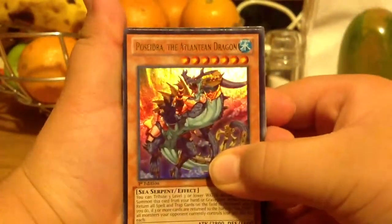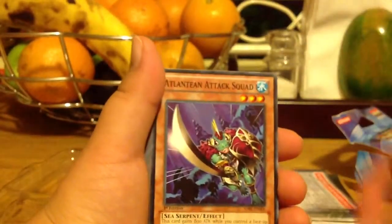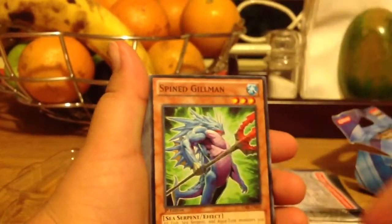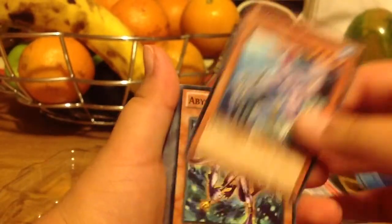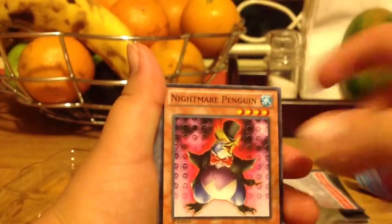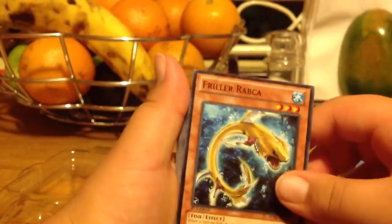We got Pisidia the Altern Dragon, Altern Dragons, Call of the Atlanteans, Atlantean Marksman, Atlantean Heavy Infantry, Atlantean Pikeman, Atlantean Attack Squad, Lost Blue Breaker and Sea Hunter, Spined Gillman, Deep Sea Diva, Mermaid Archer, Cauterous, Warrior of Atlantis, Abyss Soldier, Screech, Snowman Eater, Nightmare Penguin, Penguin Soldier, Deep Diver, Recy the Ice Mistress, Mother Grizzly, Frilla Rebecca.